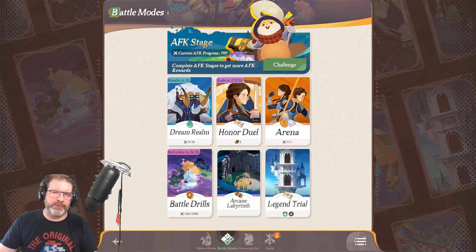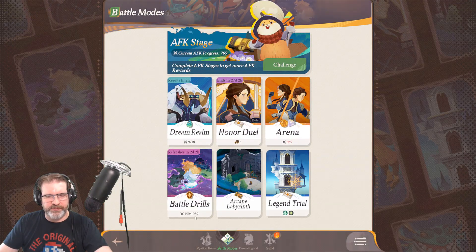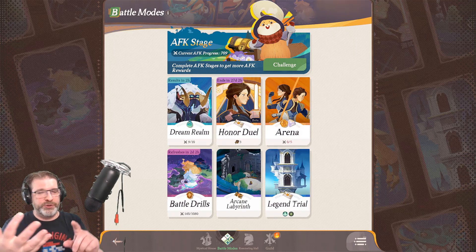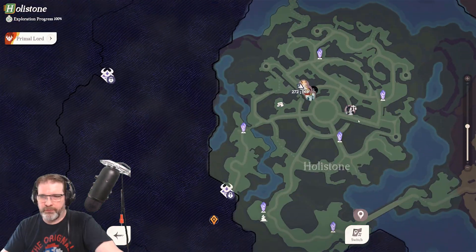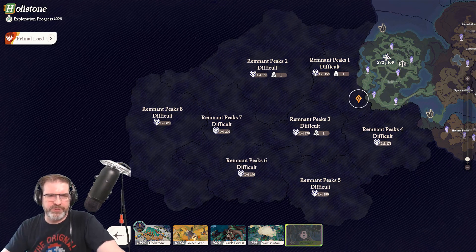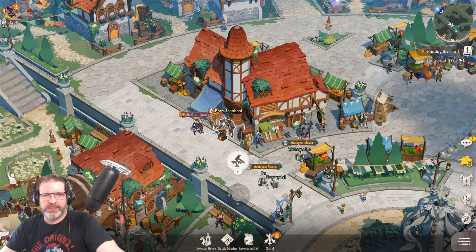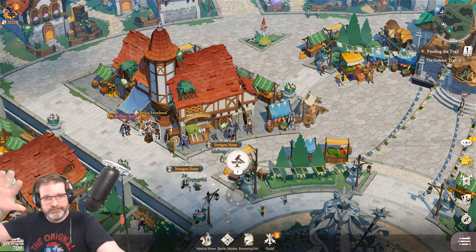For arcane labyrinth, I've been a little lax on this — I'm on difficulty eight right now and I'll continue to work through it. I haven't had too many challenges there. As far as legend trials, here's where I am on my floors: 44, 41, 47, and 43. Remember, all of these max out at 90. Once you complete the campaign and max out your AFK levels, an endgame tower will pop up — you access it at Remnant Peaks 8, not through the battle mode area. That endgame tower will help you continue to level your team past the max level in the game. That's really the only endgame content right now, though more is definitely coming.